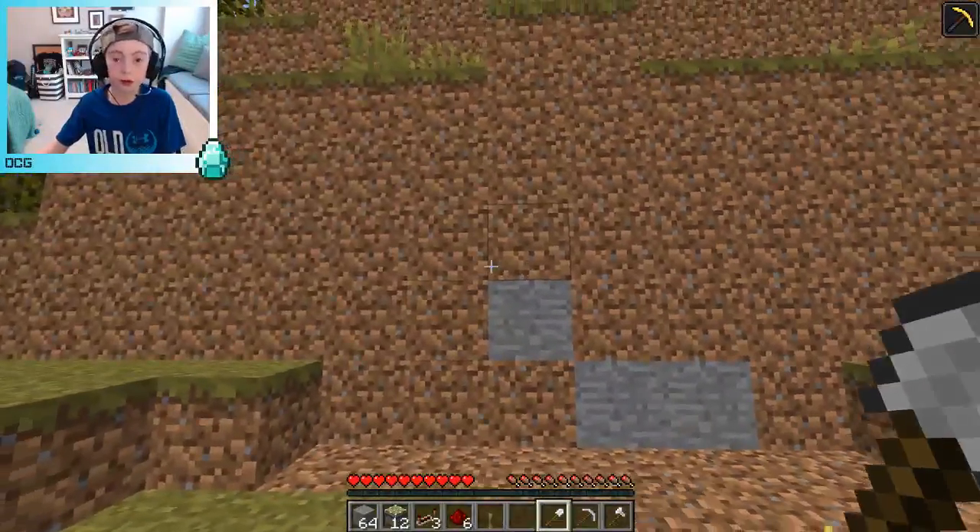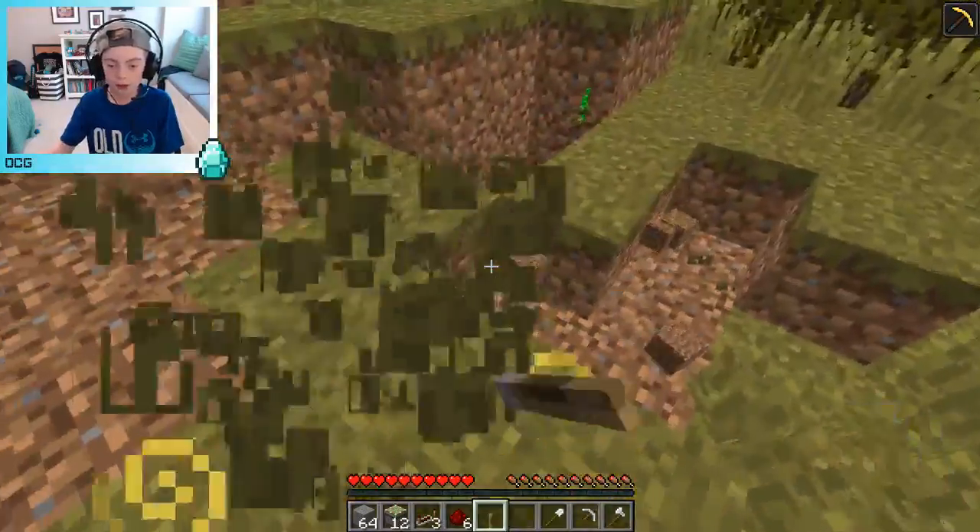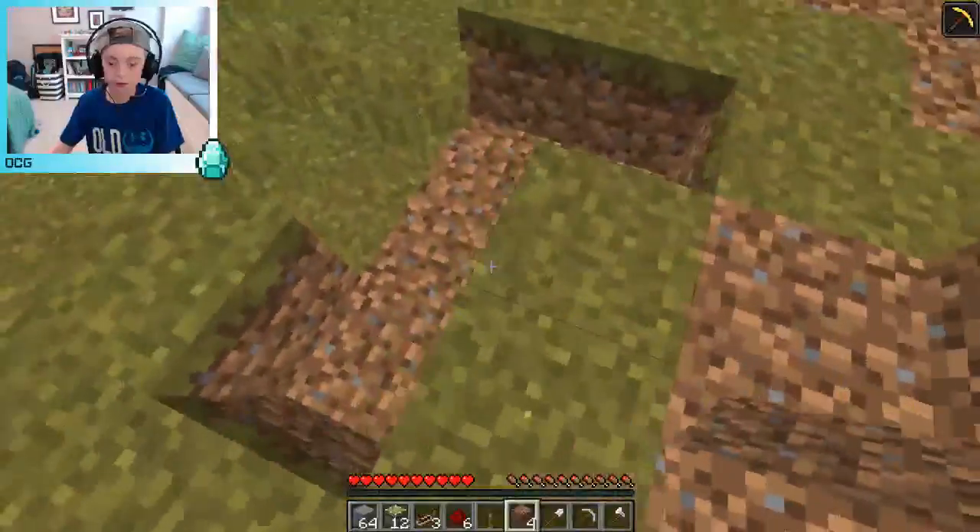So first you will need a cliffside and a little bit of a clearing. You should clear out all this grass. And now we have ourselves a little bit of a clearing.